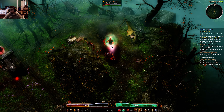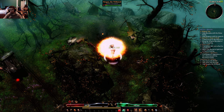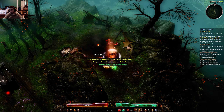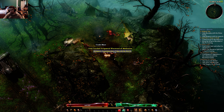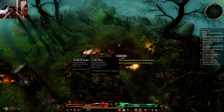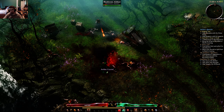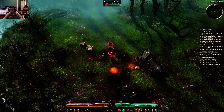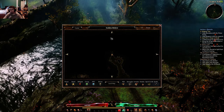Gonna have to take a potion in just a second. There's my Menhir's Will going up and down. There we go, got him. That's pretty nice but I'm not two-handed at the moment and I don't want to be two-handed — that's not the kind of build I'm going for here. This will be added to the guide, don't worry about that.